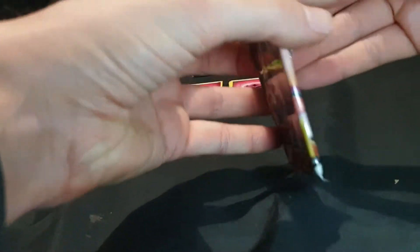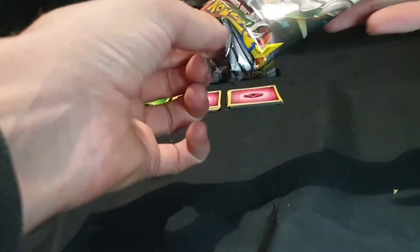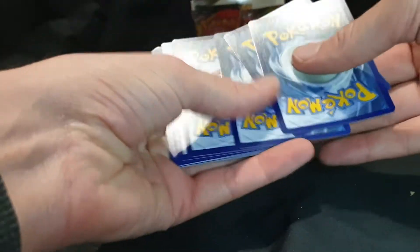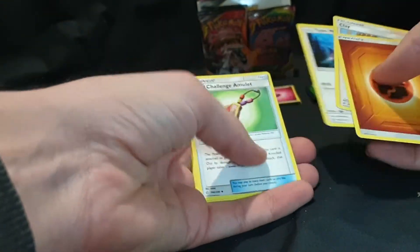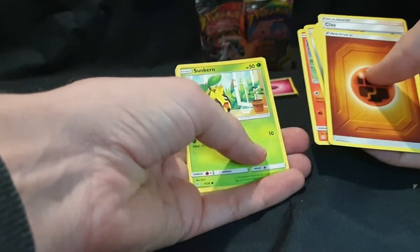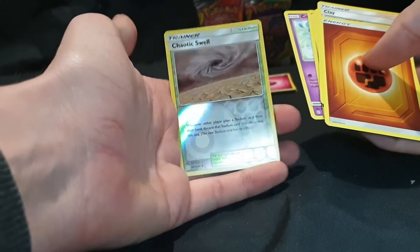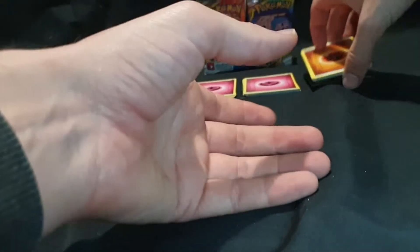Pack number 4. Energy, Clay, Type Null, Island, Challenge, Amulet, Flabebe, Alolan Sandslash, Ponyta, Sunkern, Cosmog, Chaotic Swell reverse foil, and we have Crabbominable. Awesome.